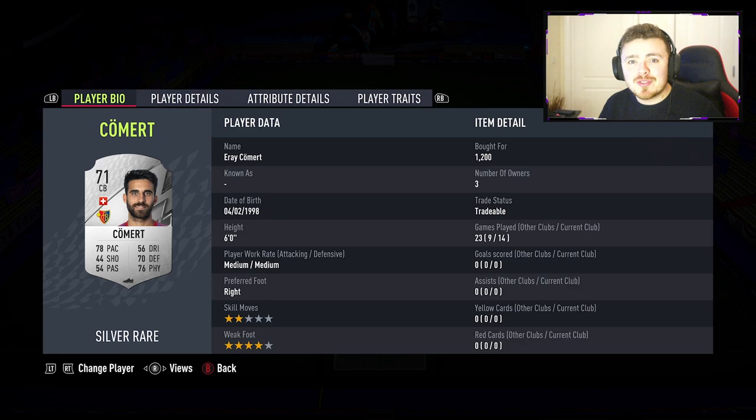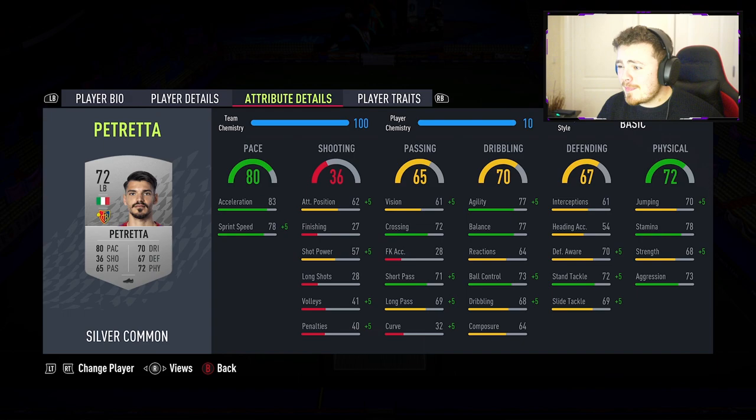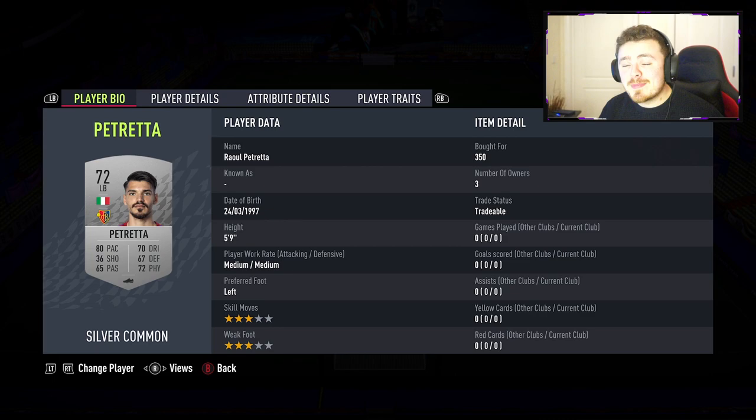At left back we're continuing that FC Basel theme and we've got Progetta — 5 foot 9, left footed, 350 coins, cheap as chips. An Italian baller in the Swiss league with decent pace, fantastic dribbling for a fullback, and pretty good physicals and defending as well. Overall this man rounds off a very very solid back four.